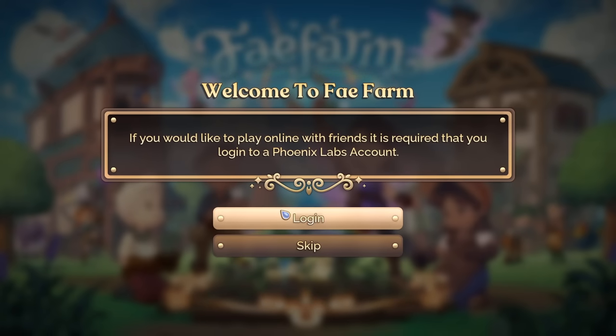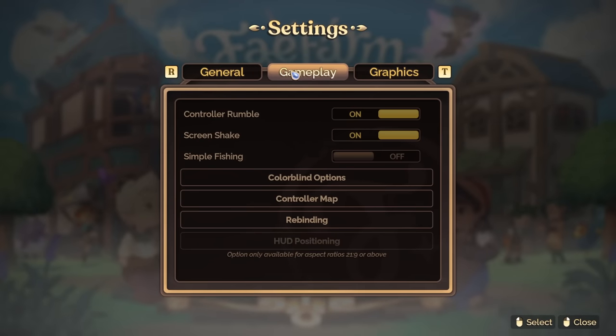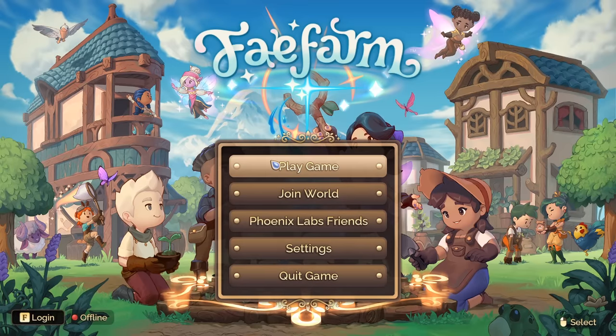Quick look in the settings. Got colorblind options, screen shake that you can turn off, and simple fishing if you find fishing difficult. We're at the highest settings. I like that it's multiplayer.